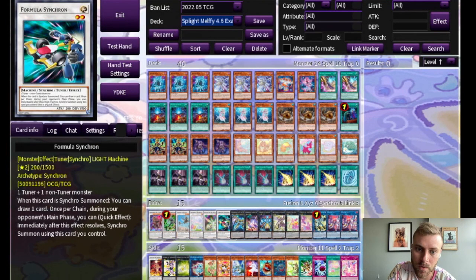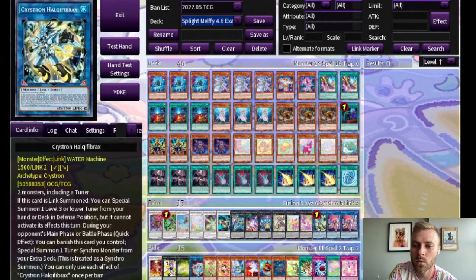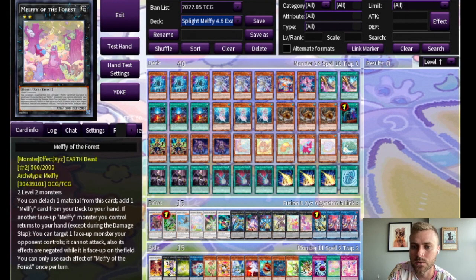The important thing about Formula to remember is that its effect to draw a card is a when effect. So don't chain Hulk to something else because then Formula will miss timing. You need to wait for that chain to resolve and then do it in a new chain.